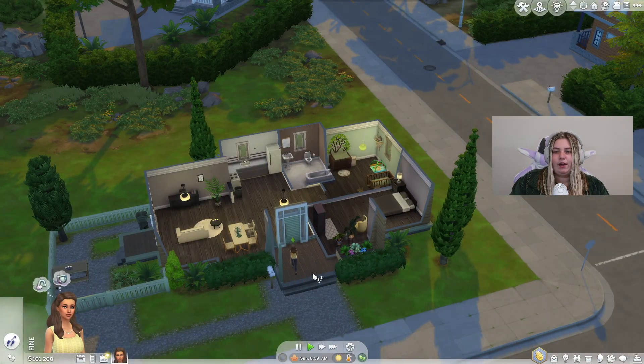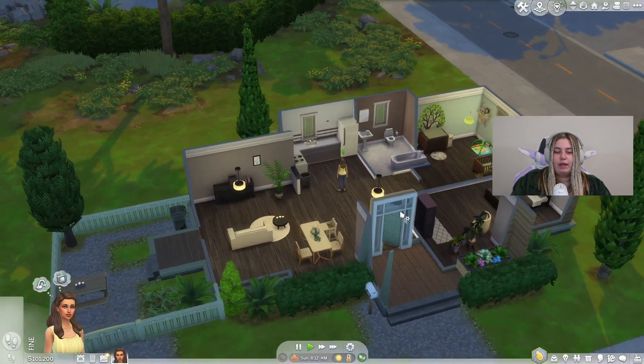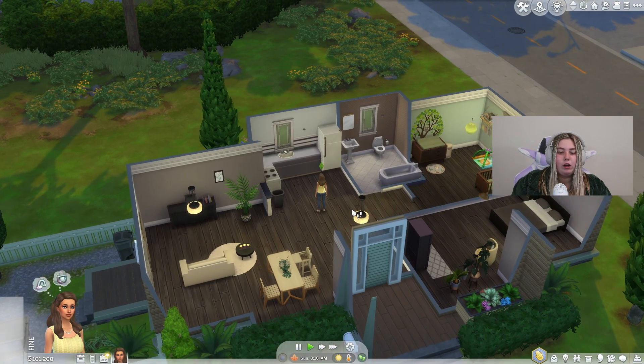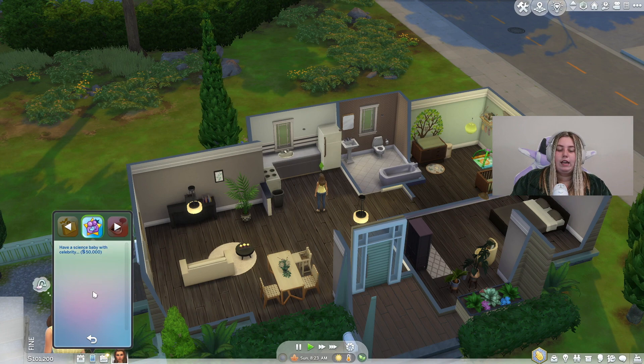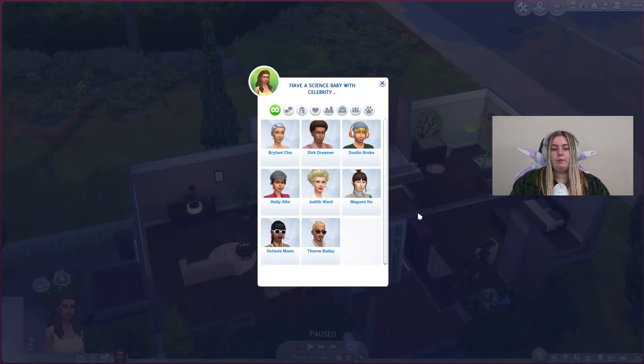We're back at the infamous house. I feel like I do most of my mod reviews here, but this is another baby one so I figured we already got a nursery here, so that's good. Anyway, to start with this mod you're going to want to make sure your Sims have enough money. There's a little panel that says Celebrity Babies on it, and it will say 'have a science baby with a celebrity — 50,000 simoleons.'